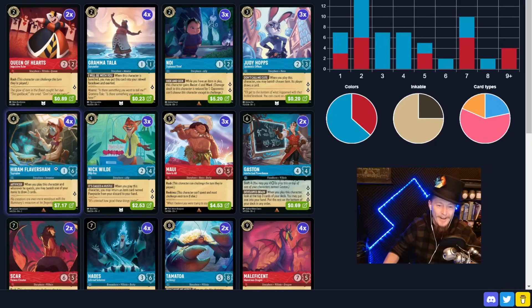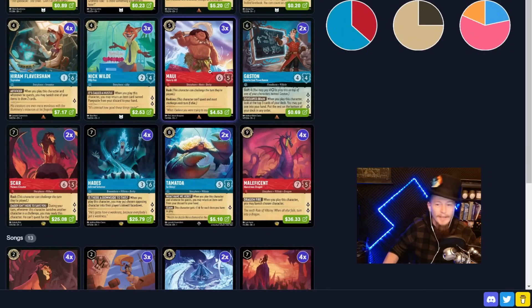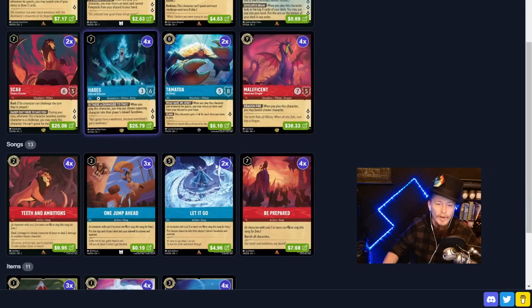A lot of it is getting the card engine set up, and the other cards are a little bit of support, with the exception of Hades and Tamatoa. Looking at red, it's basically nothing but removal. Queen of Hearts is in for that early rush in case we need it — it attacks to remove a thing. Maui's for mid-game removal, attacks and removes a thing. Scar's for late-game removal, attacks and removes a bunch of things. Maleficent just comes down and destroys a thing.